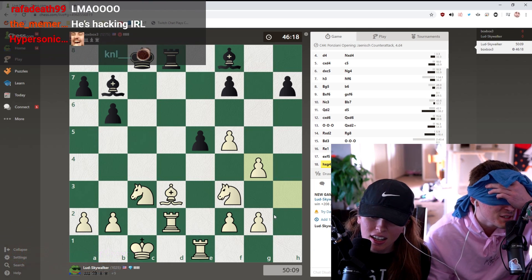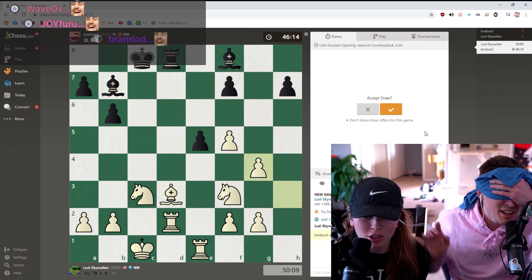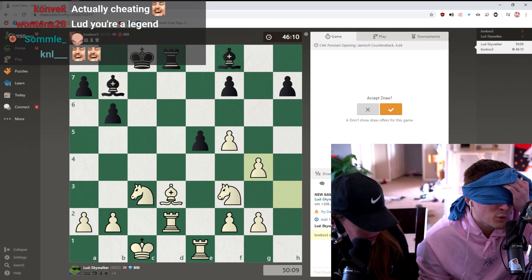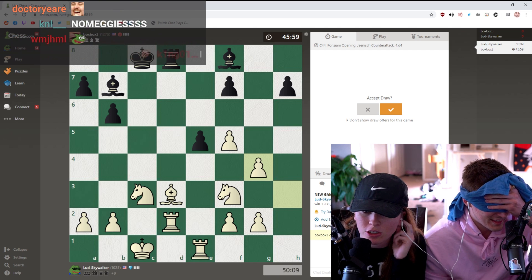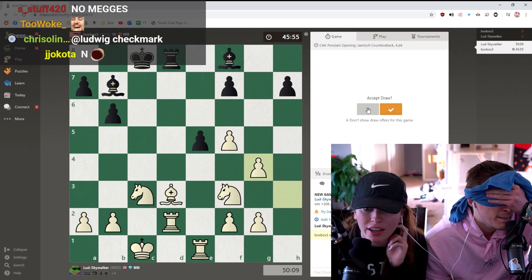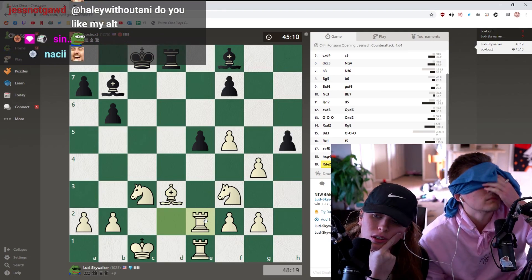He's blindfolded so there's a chance he might accidentally accept it. You're gonna definitely want to hit don't accept. Can you reply? No no no sorry - accept or X it out. Yeah, definitely gonna X that out quick. We're gonna say no to a draw. No drawing! Okay great. Can you say into the mic: resign with honor? It's not over yet!